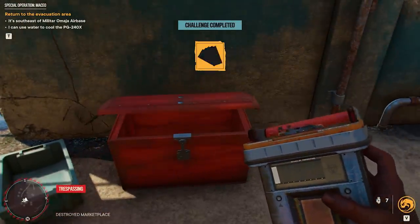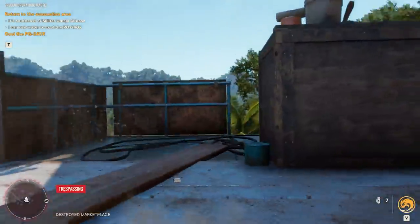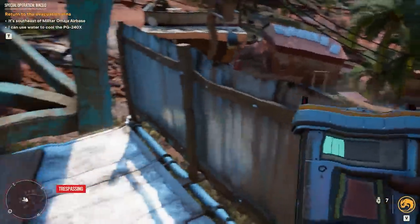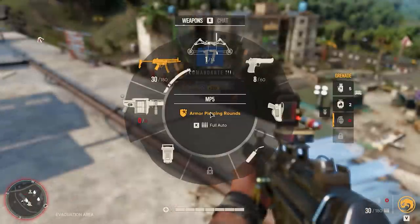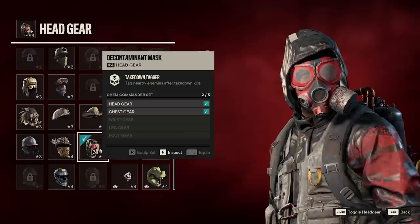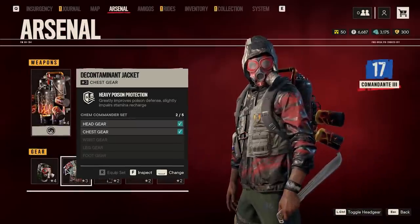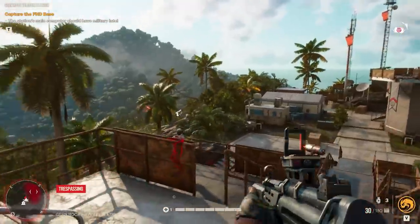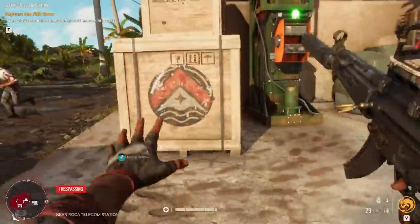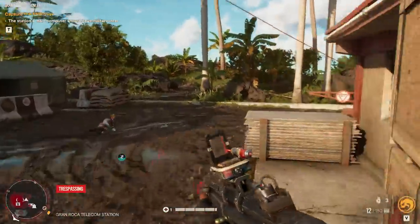On the left side of the barn you'll notice a chest you can open with the key — this one gives you 400 Moneta. Watch out for some enemies in the area, but there's plenty of water on top of the building to cool off your PG-240x. Once done, head over to the main objective — might as well finish it and get even more rewards, because completing the Maceo region also gets you a really awesome helmet for the decontamination set, which looks really great. Thanks so much for watching — let me know in the comments if you already finished insurgency mode this week, and as always a like and subscribe would be super appreciated. See you in the next video!